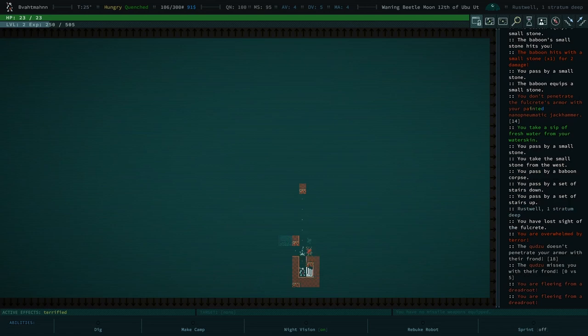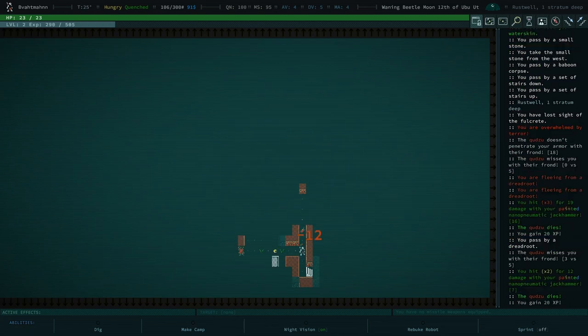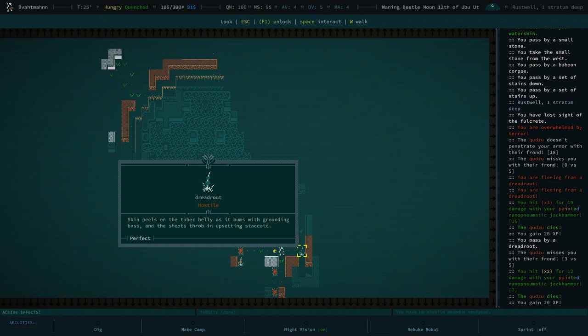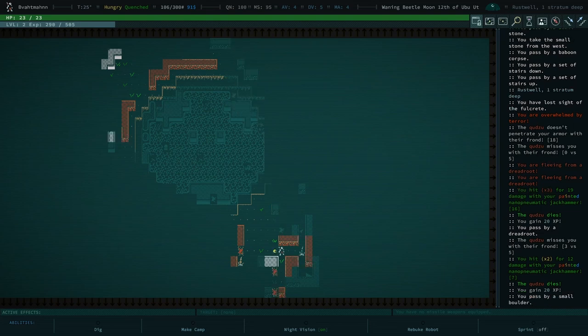That's kudzu — kudzu sucks, everyone hates it. You can kill it by moving up and attacking diagonally. The problem with kudzu is there's a lot of it, especially in the Rust Wells. It doesn't do much damage and is easy to kill, but it's very sappy, and if it gets enough lucky hits on you it will rust your metal equipment, causing it to disintegrate — which really sucks.